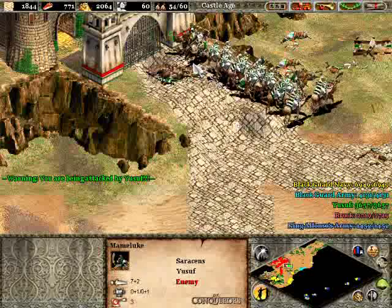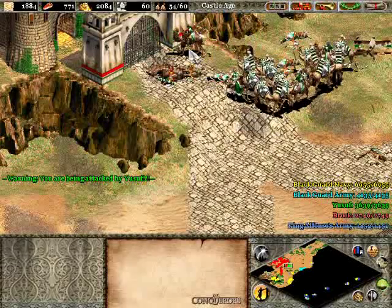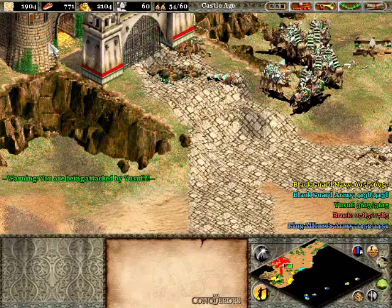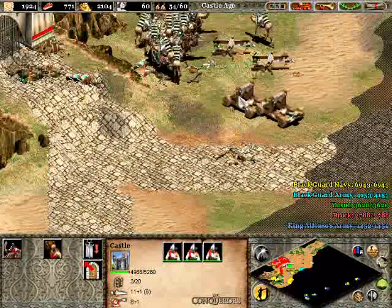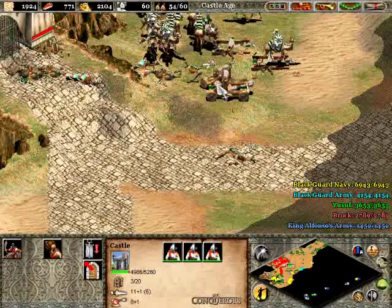You might have to take a decoy unit or two to take them out. Hopefully not. You want to take out their ranged units first, obviously. Ideally, take out their cavalry archers as well, and maybe the mamluks or two. Take out these Janissaries — target them.